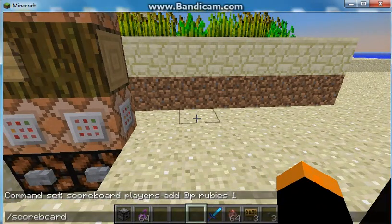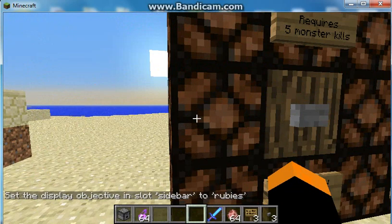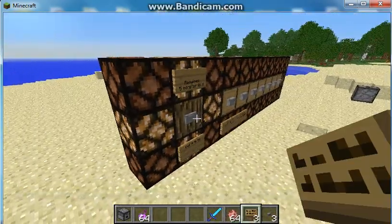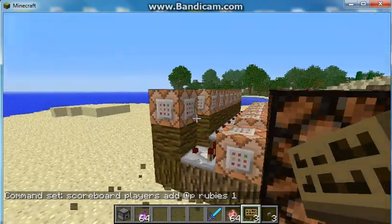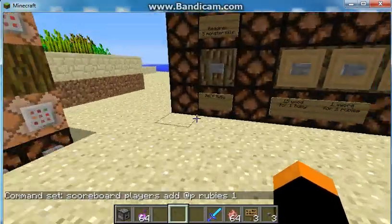For scoreboard objectives list: scoreboard players setdisplay sidebar rubies. There you go. The command 'scoreboard players add @a rubies 1' — for some reason this command didn't go off, but it would work.